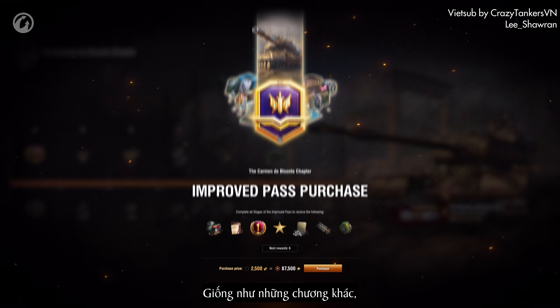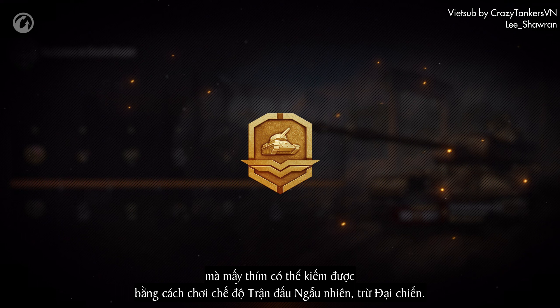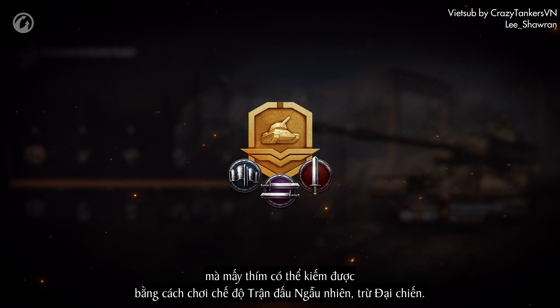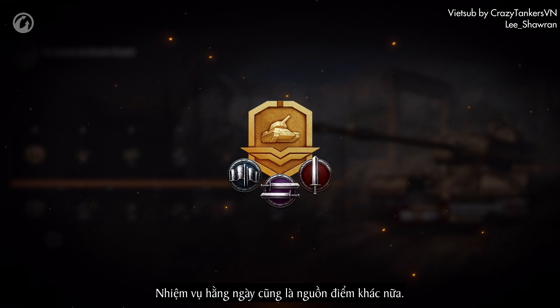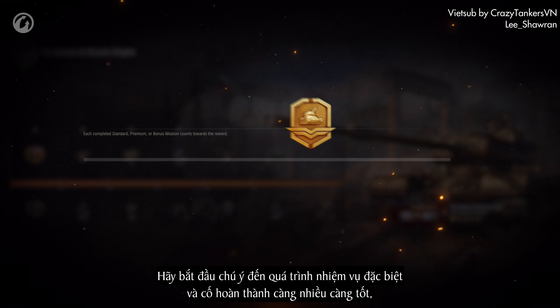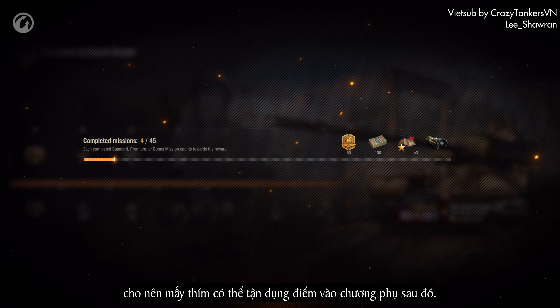Just like other chapters, the temporary chapter is filled in with Battle Pass points that you can earn by playing in all types of random battles, except Grand Battles. Daily missions will also become an additional source of points. Start paying attention to your special mission progress now, and try to complete as much as possible, so that you can invest additional points into the temporary chapter later.